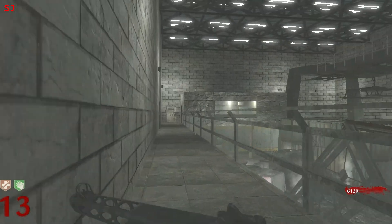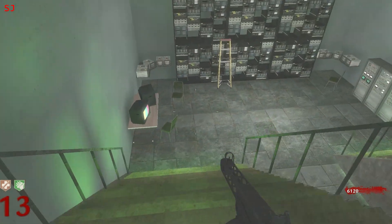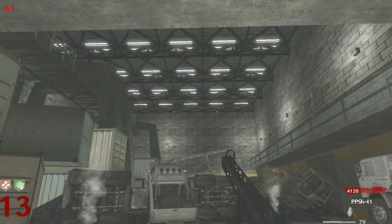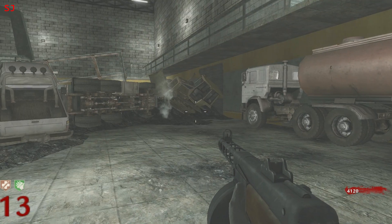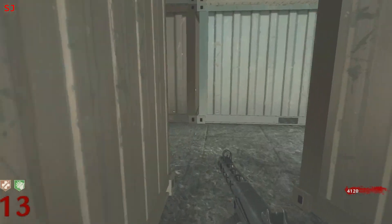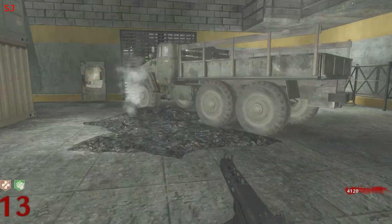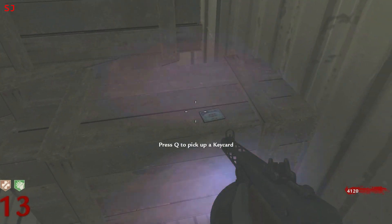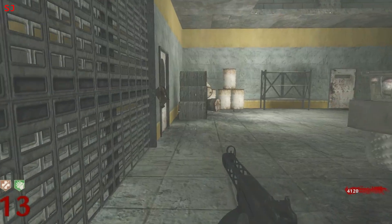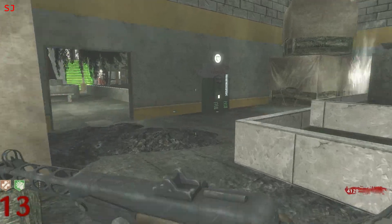Let's go back up and open that door beneath the stairs that we saw earlier and see where it takes us. We've got to find a key card. I'm pretty sure I looked everywhere in here — there's nothing around this room. Let's go through here. There's a dead end back there. So much detail in this map, it's really, really well made. Oh, here we go — key card, beautiful! That is objective three done.